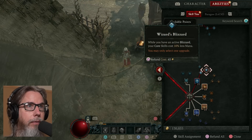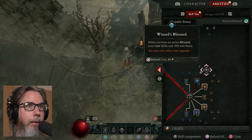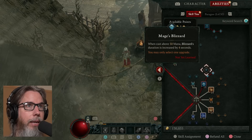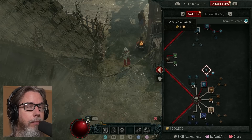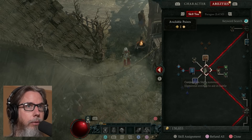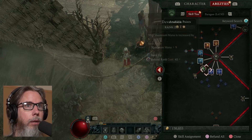The additional modifier I selected: when Blizzard is active, my core skills cost 10% less mana. I could have chosen that Blizzard's duration is increased by 4 seconds when cast above 50 mana. Six of one, half a dozen of the other — I kind of like reducing the mana cost on my core skills, which are up here, and the only one is the Frozen Orb. So that's it. Three more skills to unlock before my ultimate.